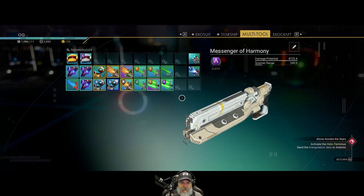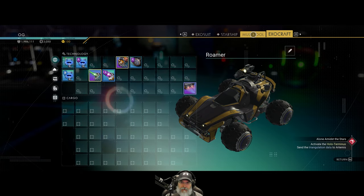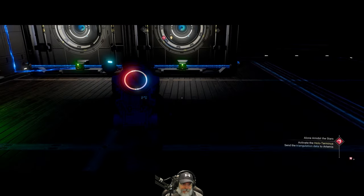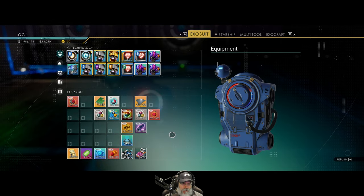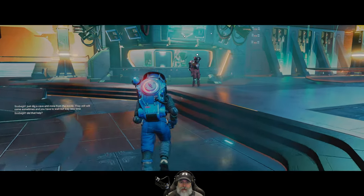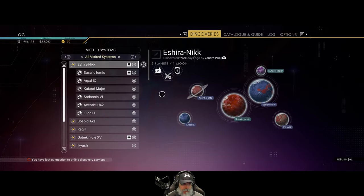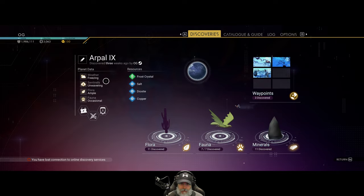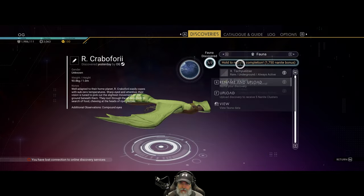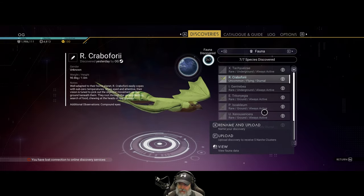All right, we've got our analysis visor done, cracked open all that stuff, got our exocraft upgraded. Time to head up to the anomaly. We're at the anomaly now. One thing I forgot to mention — I discovered all of the critters on this planet here, so let's get some nanite bonuses from that. You don't have to upload these individually; the only reason you would is to rename them.